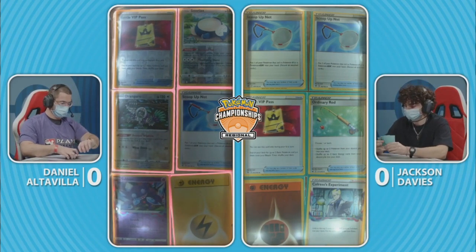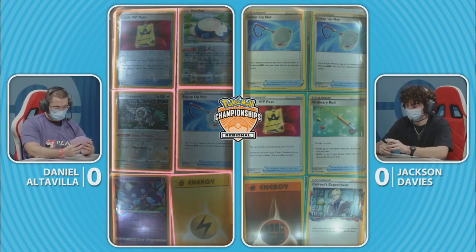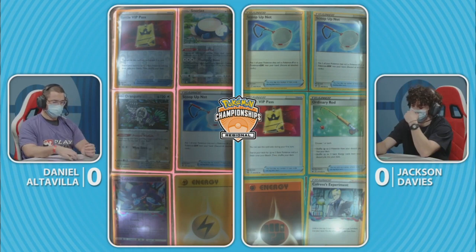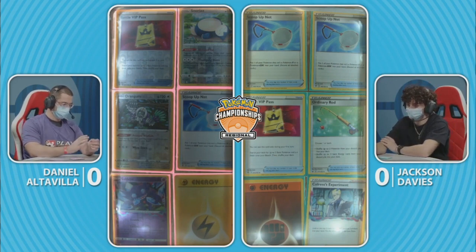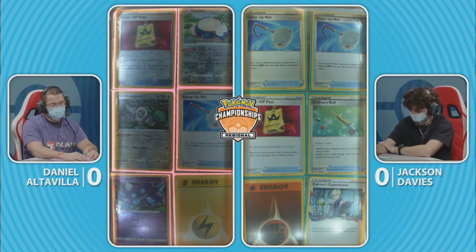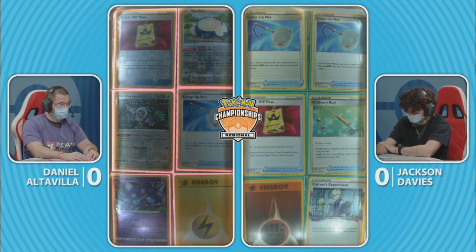Getting that Cramorant up forces your opponent to respond with a similar play or fall behind. If they don't take out that Cramorant beat for beat, you get two prizes on them and suddenly they're relying on Sableye or something like that to take the game back. Looking at prize cards: Daniel has Snorlax, Orangaru, and Sableye, plus a Battle VIP Pass and Scoop Up Net.